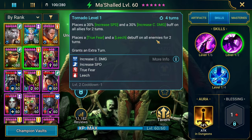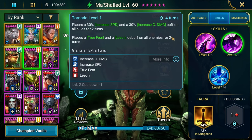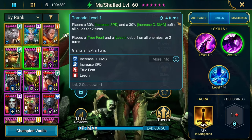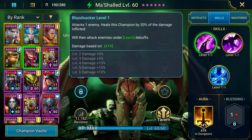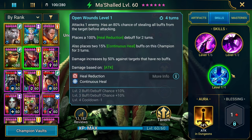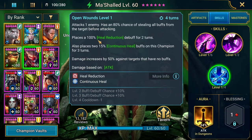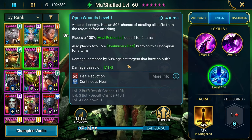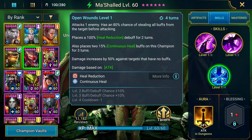He also grants himself an extra turn, which is really cool. That extra turn mechanic means the cooldown books down to a two-turn cooldown, so we can roll into our attack, move faster and hit harder. His A3 also hits pretty hard: 80% chance of stealing all buffs before attacking, places Heal Reduction, places two Continuous Heals on this champion for three turns, and damage increases by 50% against targets that have no buff. Note that he is not booked — I currently don't have enough books for him.